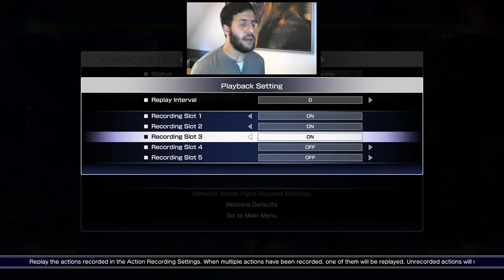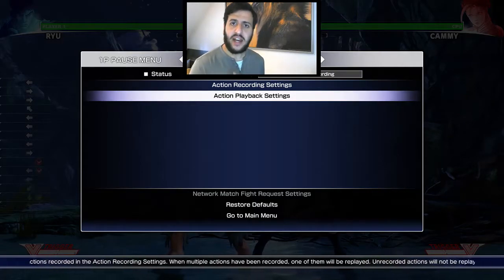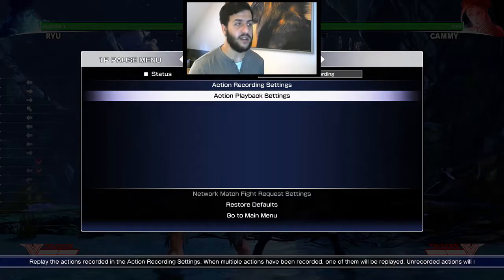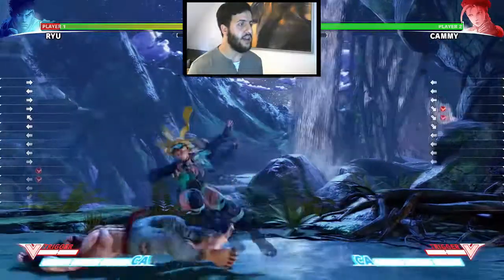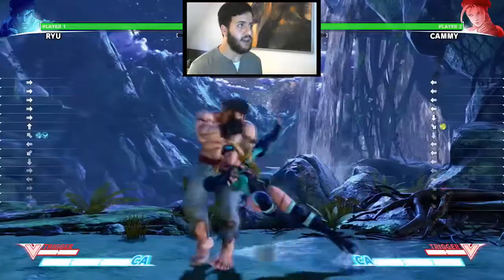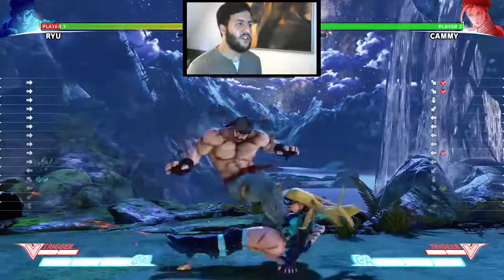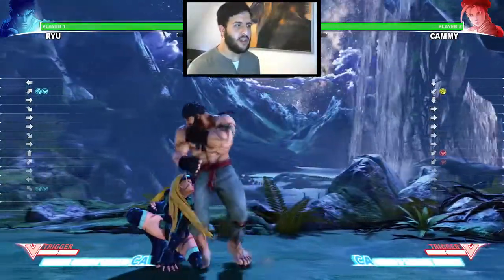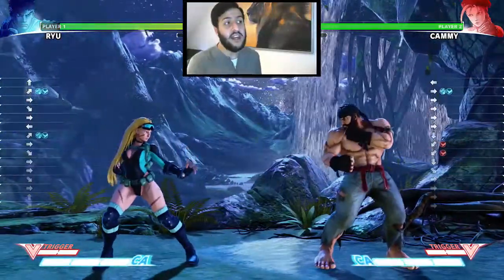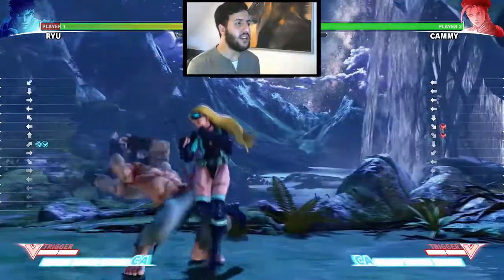Street Fighter V has this nice feature where if I turn on all three recording sessions, it's going to randomly choose one of those options — so I don't know what Kami is going to do. That's a really good way to see if you've actually mastered the Option Select. No matter what option is chosen, you're supposed to get away with it. The Shimmy attempt failed because I jumped away. Sometimes you'll jump away from the grab, sometimes you'll tech it — both options are fine. The important part is no matter what Kami chooses to do, you're going to get away with it.